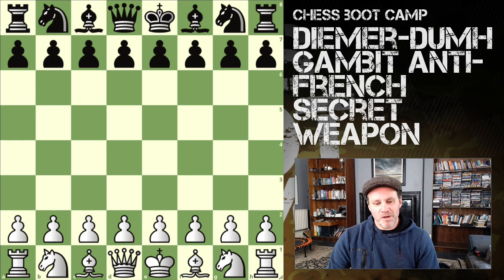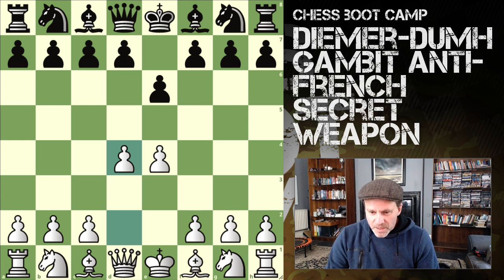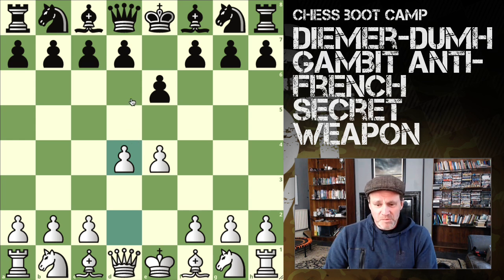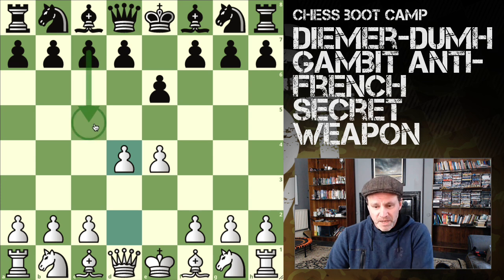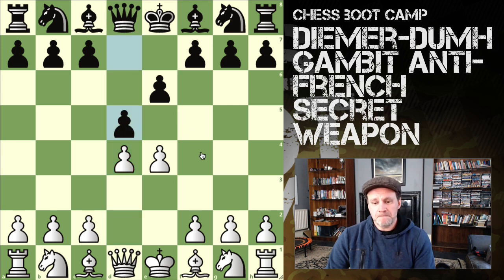So e4, e6 — the French — d4, d5. I'm setting the rating filter to 1600–2000, around my current range. d5 has been played 36 million times from here; the second most common move c5 has been played just under three million. So almost always — 73.5% of the time — you're going to get d5. Now c4 here is played only 0.5% of the time, meaning your French opponent isn't going to know what's hit him.